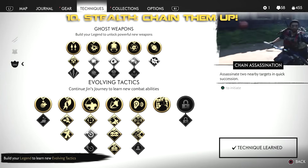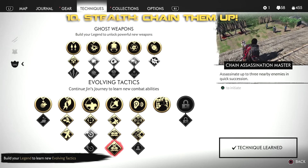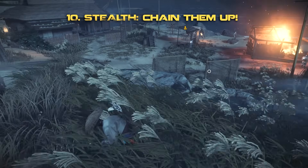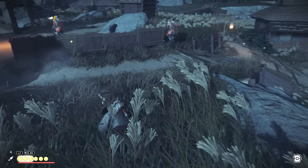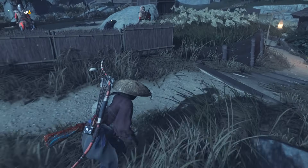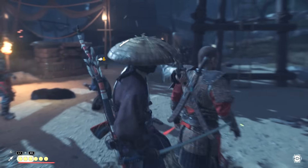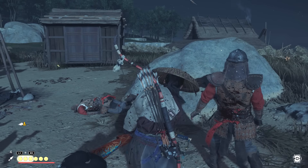One of the other upgrades I recommend early on is chain assassinations, allowing you to sneak up behind smaller groups of two or three if you max out the assassination technique, taking out multiple enemies in one go. You will be seen by your second or third victim, but it doesn't matter because they won't have time to raise the alarm. Just make sure you press the triangle button to initiate the next takedown in your chain.